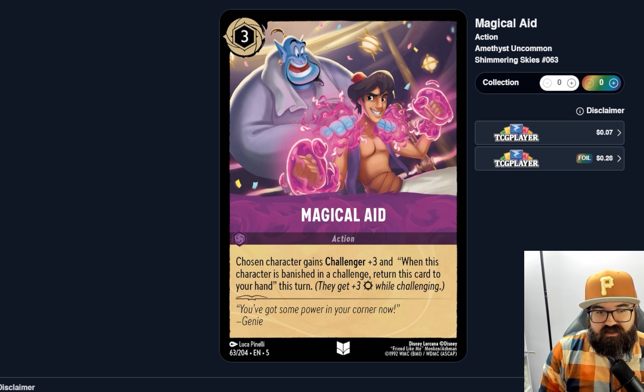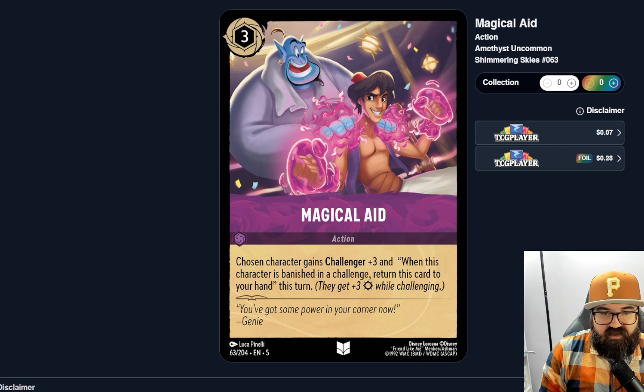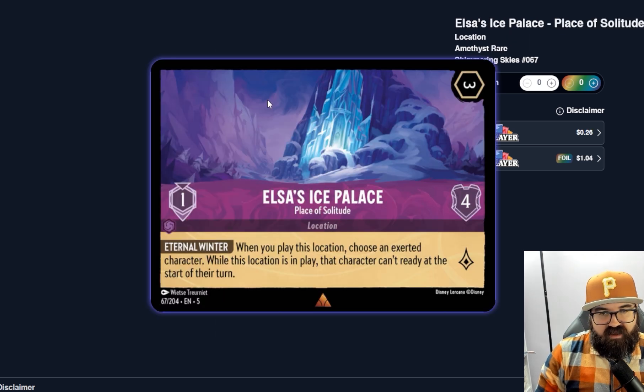Magical Aid — a three-cost action: chosen character gains Challenger plus three and when this character is banished in a challenge, return this card to your hand. Wait — does 'this card' mean the character or Magical Aid? If the character gets bounced back to your hand when they're banished in a challenge, that's potentially good — yet another way to bounce a character. If it's just getting Magical Aid itself back, it's basically just Challenger plus three for three which probably isn't strong enough on its own. I'd have to double-check the wording but it might be decent if it bounces the character.